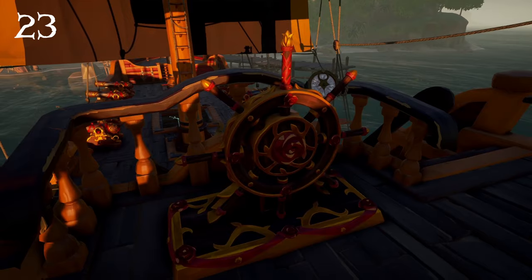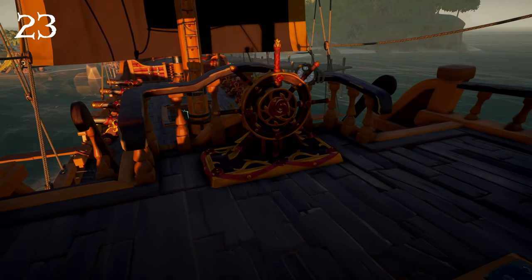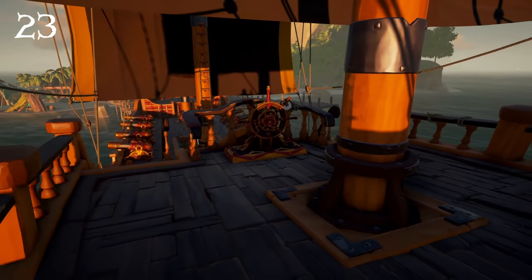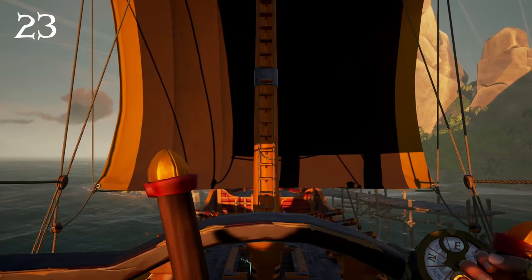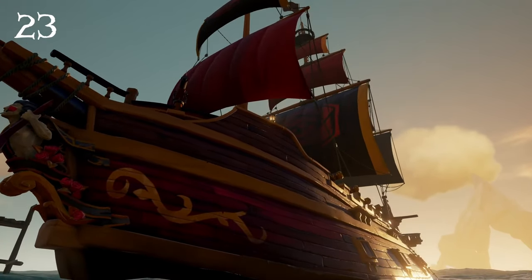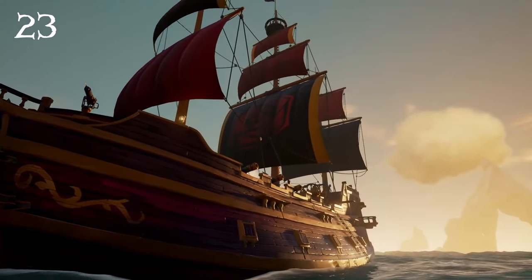Moving on we have the Wild Rose Wheel. This wheel, like the compass, is very detailed and I love the mix of black, gold, and red in this set. I think the Wild Rose set is a bit underrated. While I like the reskin we got with the Thriving Wild Rose cosmetics, nothing will beat the original.